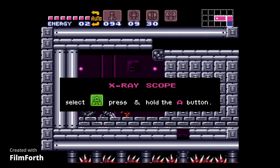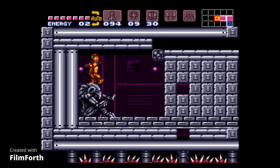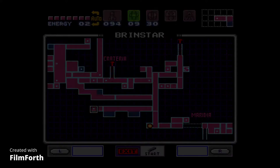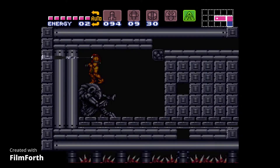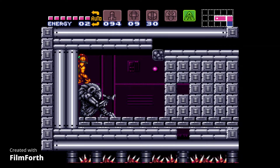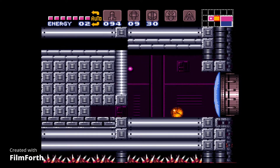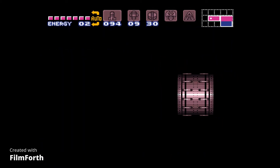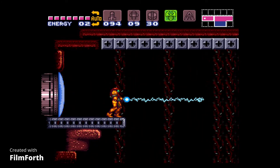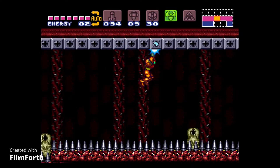The X-ray Scope fills the final slot in the item selection. What this does is — you no longer have to guess. Press the designated button and you can see where there's a secret and where there isn't. It's definitely one of the most useful items in the entire game. So that's 100% of the main items, though we still need the Plasma Beam and the Gravity Suit a little bit later.